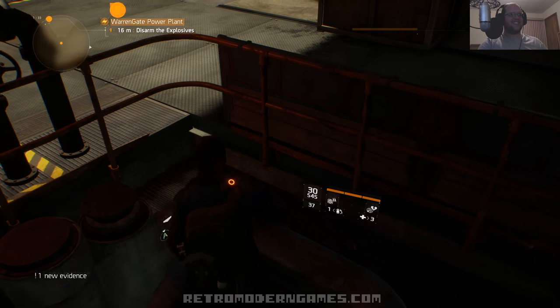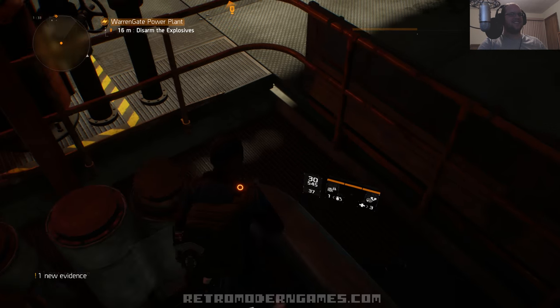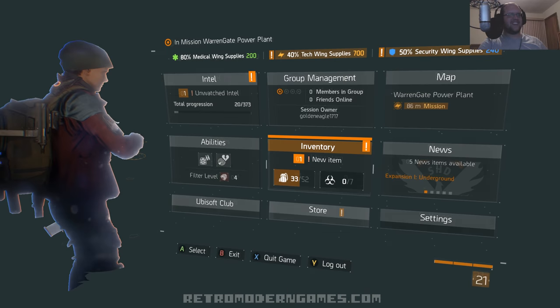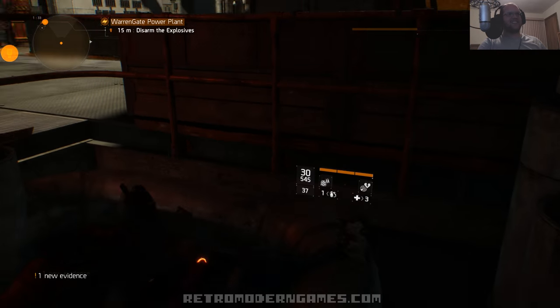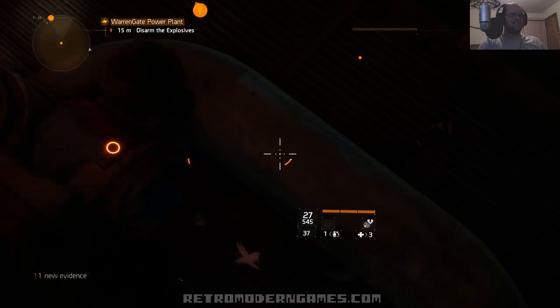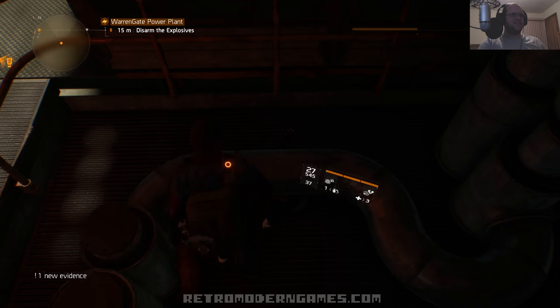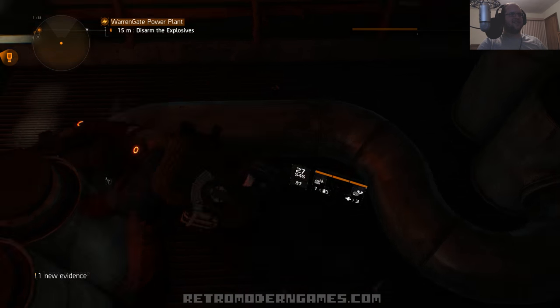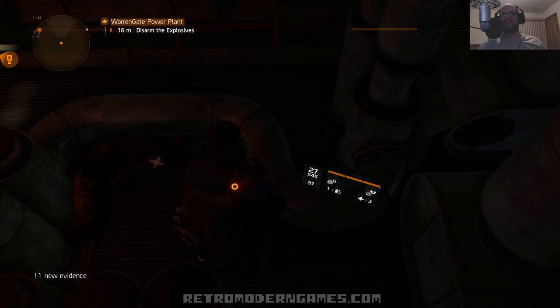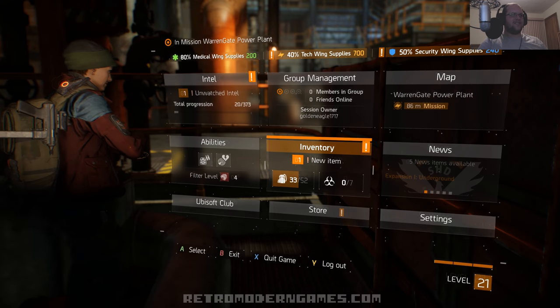Wow, really? You gotta be kidding me. No wonder he couldn't get out of here — he was stuck in here, now I am too. It won't let me roll out, and it won't walk over the pipe either. Oh this sucks, come on! Oh my god, what am I supposed to do here? Can I even load a checkpoint? Oh this sucks, what the hell man? I can't believe this. I should have never jumped over there. Why would they put this here if you can't climb over this pipe? This is so annoying.